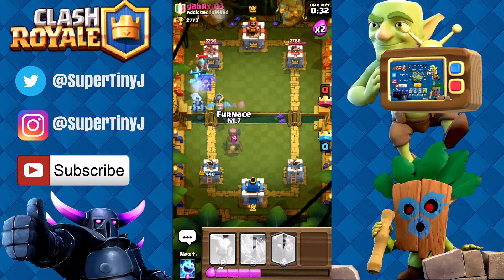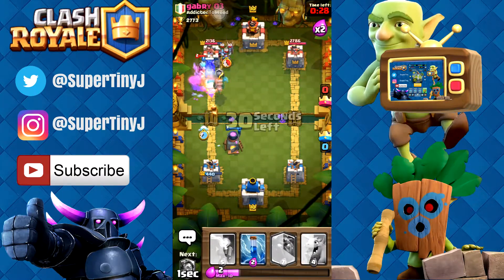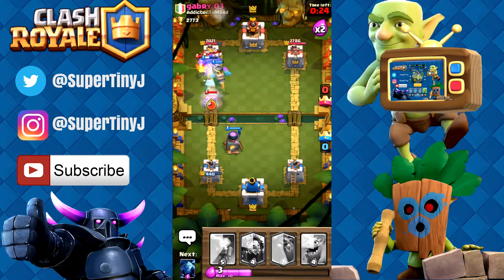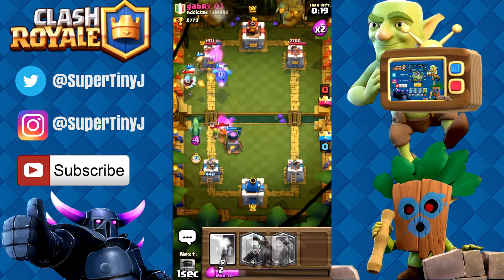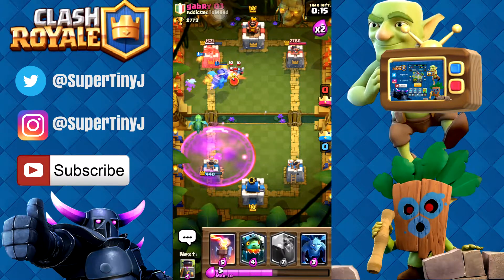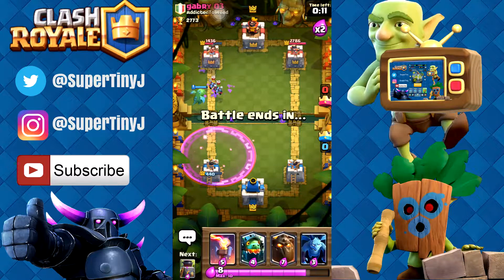Let's see if we can try and get a furnace down right now — look at all the stuff we have going on right now, and he just cannot stop it. Let's zap right there, zap all of that. Our little ice spirit is doing the best job that he can, so we're gonna go ahead and fireball all of this. We got some hits in, but wow was that a really expensive push that led to nothing.